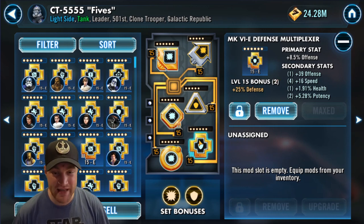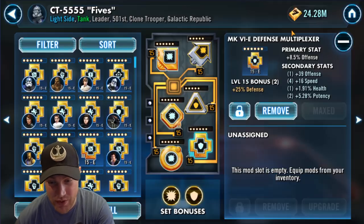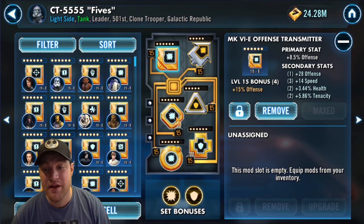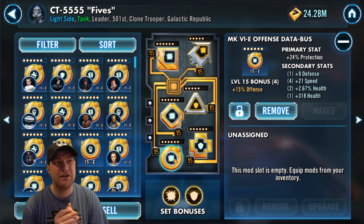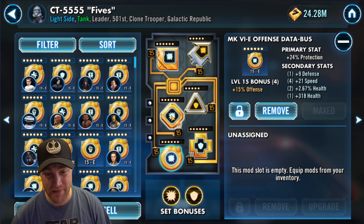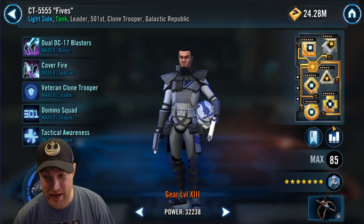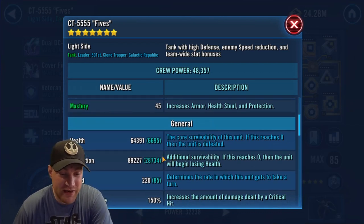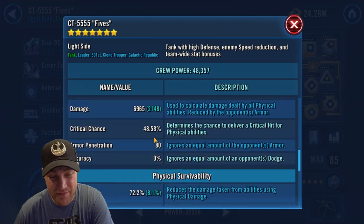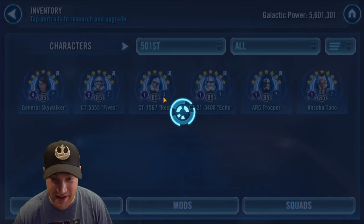You're going to want an offense set on Fives first of all, so that 15% offense automatically transfers to the rest of the team when he dies. A lot of people think you should have protection in the arrow and cross as well — a shield set gives 25 extra defense, which is good. You want offensive secondaries so he can spread those stats, but defensive secondaries work too so he can survive longer. Make sure you have an offense set on him. His protection is 89,227, speed is 220, and physical offense is 6,965.